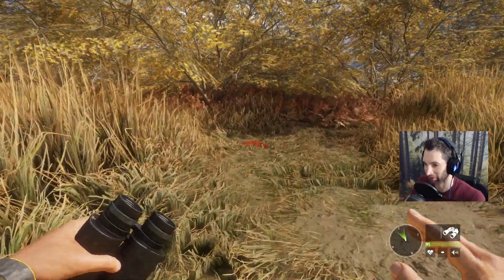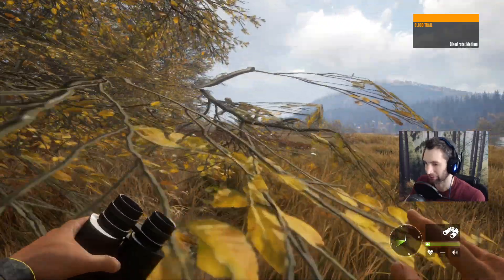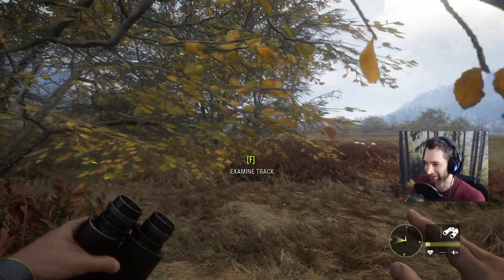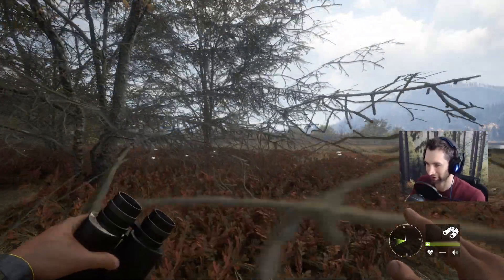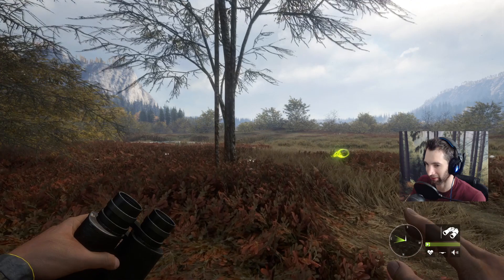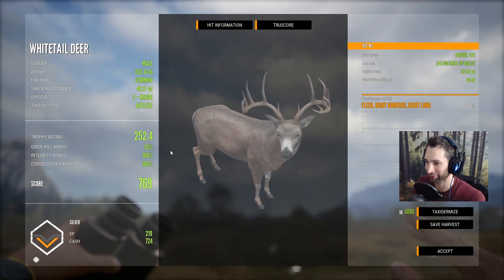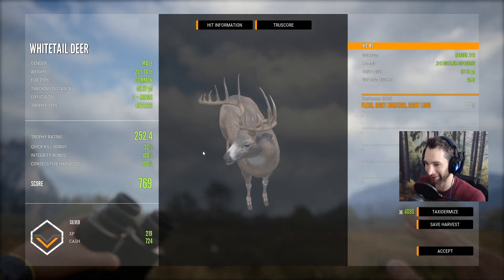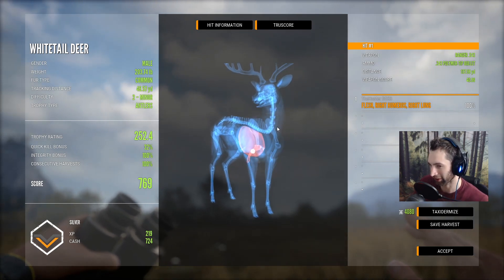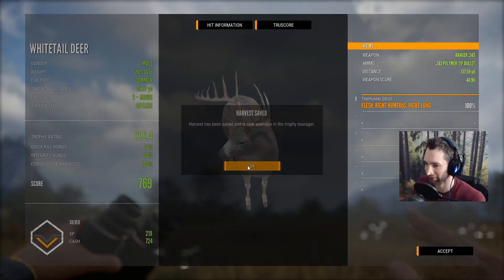The other buck that we hit ran this way — looks like a non-vital hit. That means intestine, but we were going for heart — that shouldn't have been. He went down over here. We'll try and get set up under this tree and put out a couple of calls. He's laying right there. 252 trophy rating — that would have been a massive buck. We hit that front shoulder, I was a little too far over for the heart but still got a single lung. That's a beautiful buck. Should probably save him — these are honestly one of my favorite wide racks in this game.